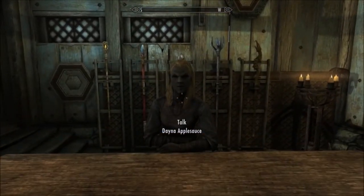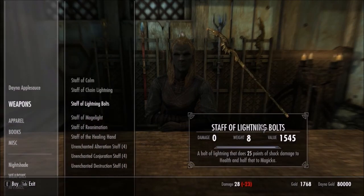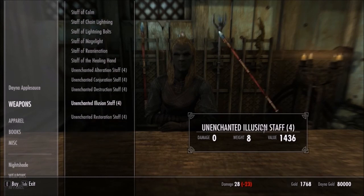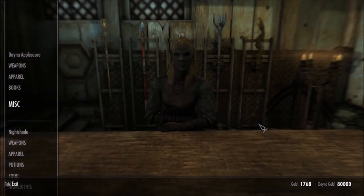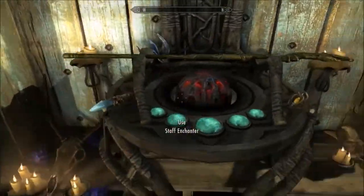If you speak to her, she sells already-enchanted staffs of various sorts. She also sells unenchanted staffs. Over to the side in the corner of the room there is a staff enchanter. What she doesn't sell is heart stones.